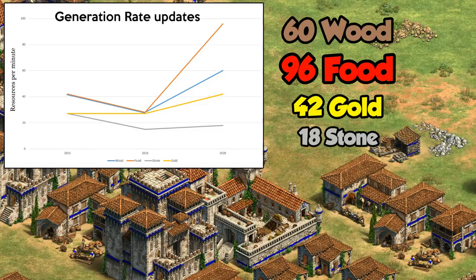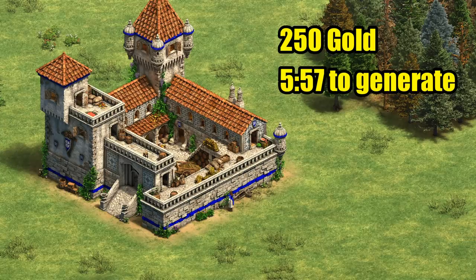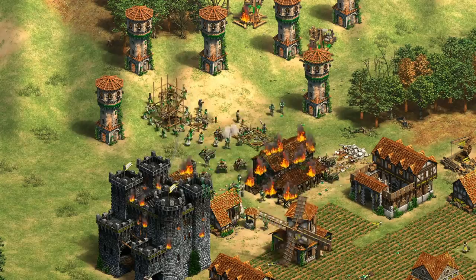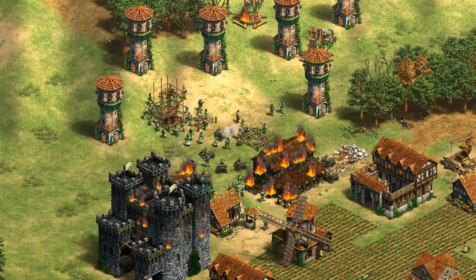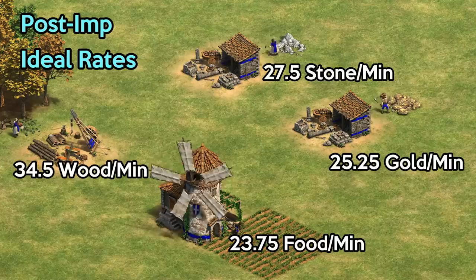The first obvious question is how long does it take to pay for itself? You're looking at about 6 minutes to recover your initial gold investment and almost 14 minutes to get your stone back. If you're building them with the intention of making infinite castles and towers, you're really playing for the long game. Even after they pay for themselves, you're looking at stone for another tower roughly every 7 minutes of game time.